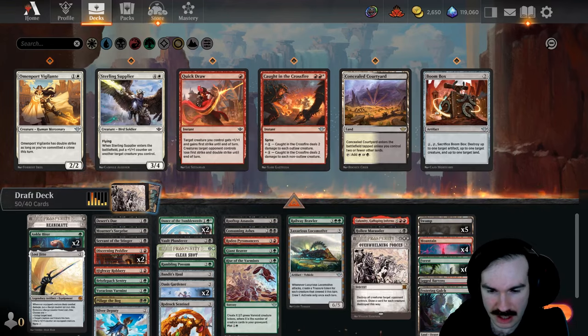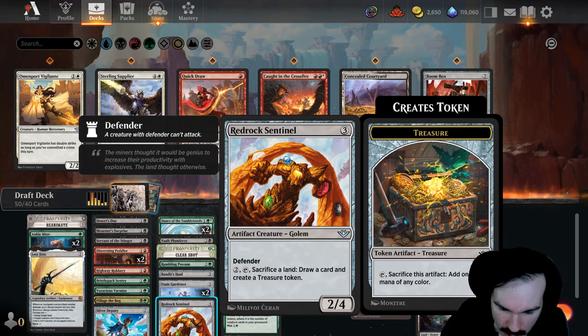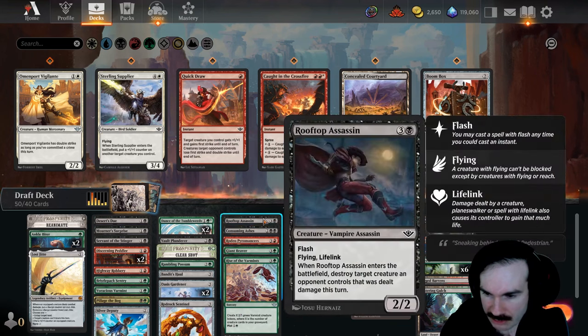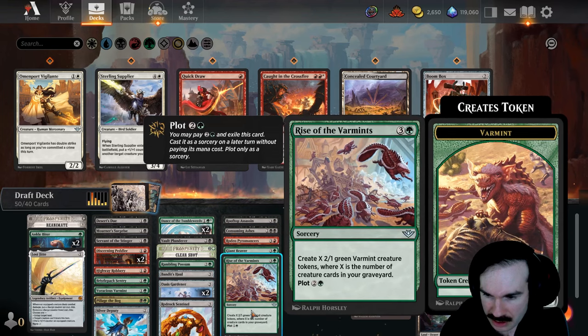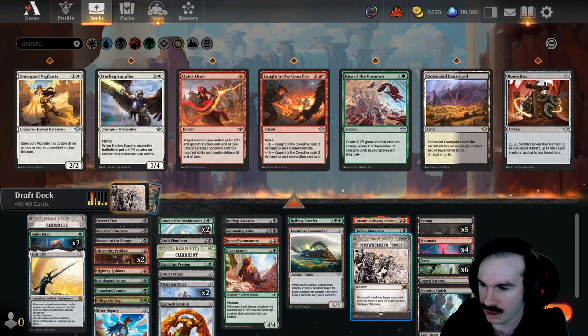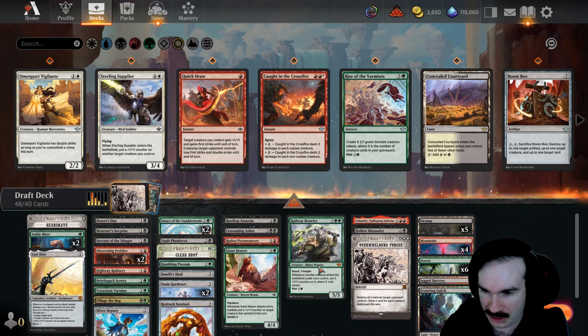Maybe Sentinel's okay. Cash Out lets you fix and draw — still some use out of that land, might be worth it. We'll see. I've got to make a lot of cuts. I think we'll cut Rise of the Varmints since it's not a self-mill plan. I want to keep the Marauder, keep Calamity. We have all this ramp so we have to play Overwhelming Forces. I could cut the Locomotive — it does create treasures but I don't think we need it. We're doing better things. I forgot we have Railway Brawler too, which is just incredibly strong.